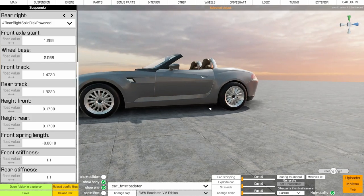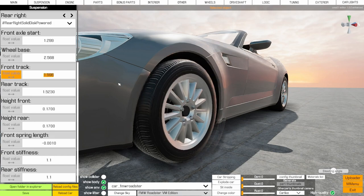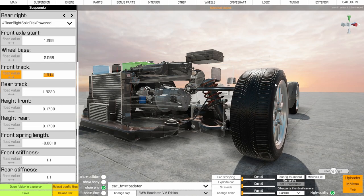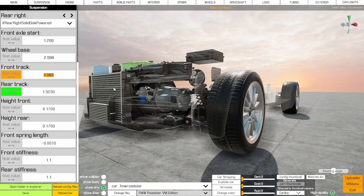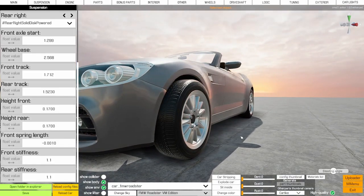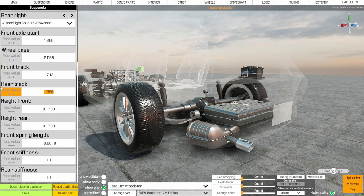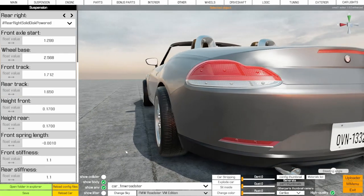'Front track' controls how far the wheels stick out left to right. If you hide the body, you can see it scales the entire front suspension - so if you've fixed clipping, you may need to readjust after editing front track. 'Rear track' works the same way, also scaling that central cross member section. It's quite fun to make it a little bit wider.